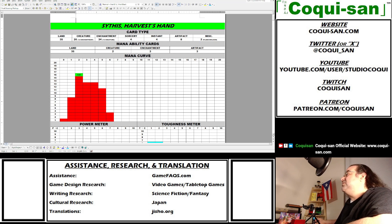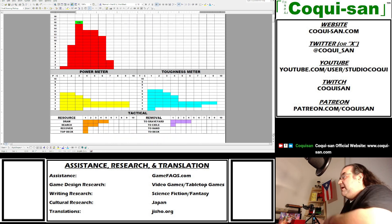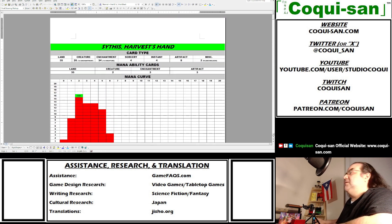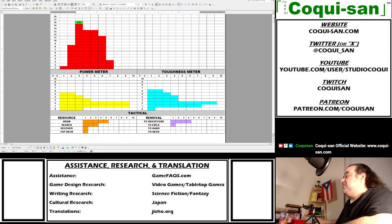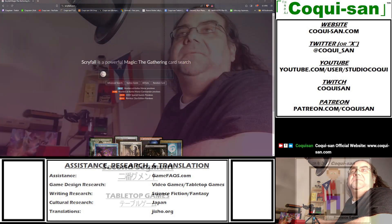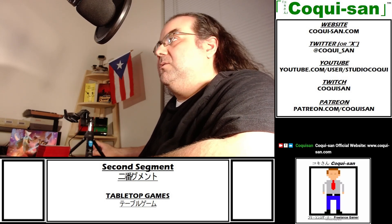Here's a little preview — this is my Commander Logistics Chart. The whole plan is to break down Commander decks by card types, mana curves, power and toughness, as well as tactical considerations. That's the whole plan: to improve upon my decks, and hopefully inspire you guys who love building Commanders and doing technical deck analysis.